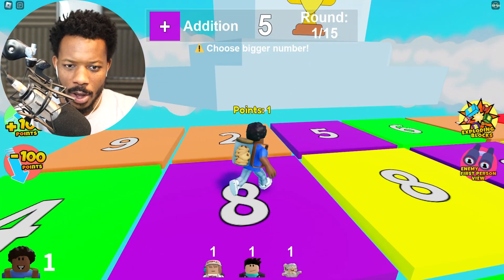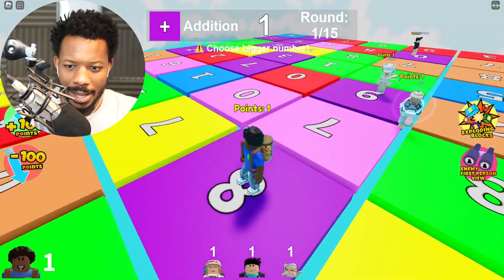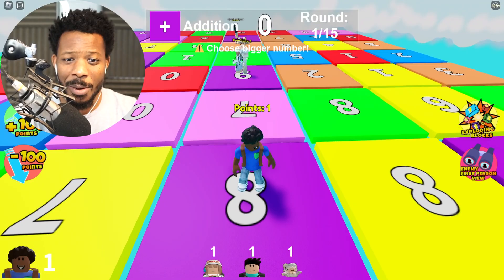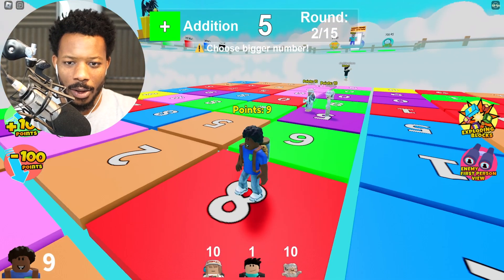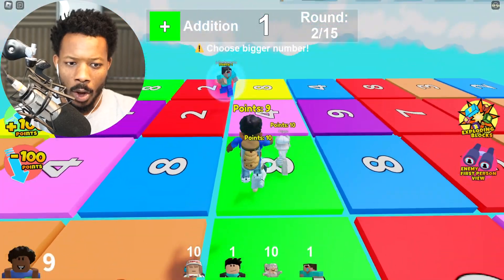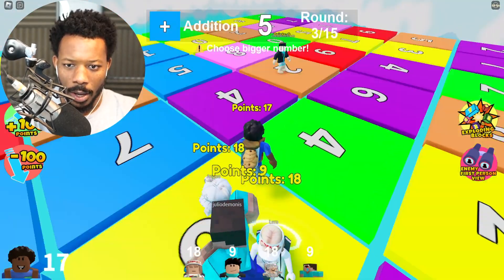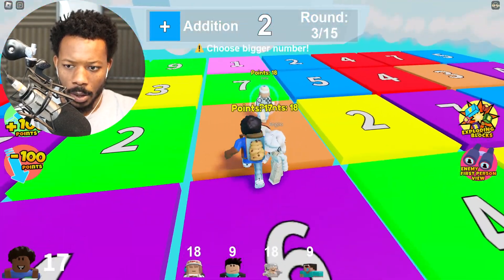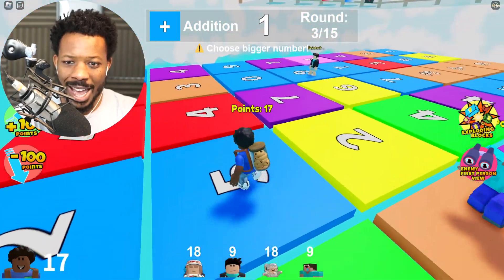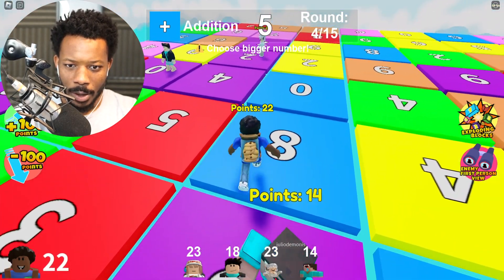All right, purple — I choose the bigger number. I see eight... oh, that's a nine, I thought that was a six. Okay, choose bigger number. Quick, we got eight, we got green, let's go! Choose bigger number, blue — oh, I just missed the nine over there. All right, I got 21, blue.